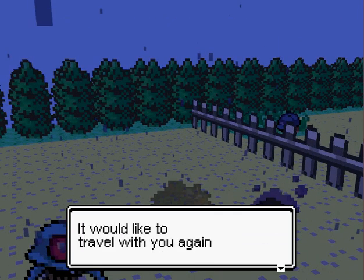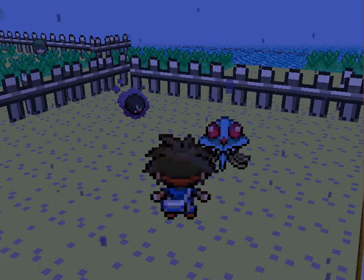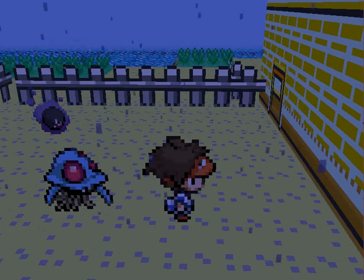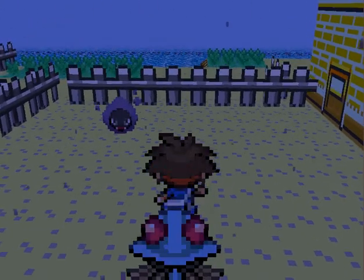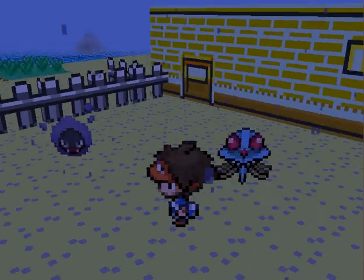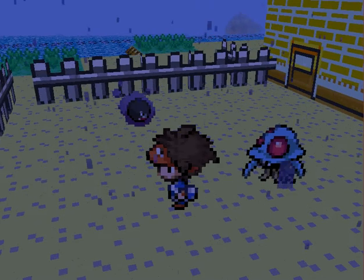Gastly seems pleased to stay in the daycare - he would like to travel with you again soon, though. And if you deposit more Pokemon, then some of your other Pokemon will appear in the daycare as well. Like, if I deposited Tentacruel, it would also appear in there. I'm not sure if they move around on their own, because Gastly just seems to be looking around here. Basically, if you deposited more Pokemon, there would be more Pokemon appearing outside the daycare right here.